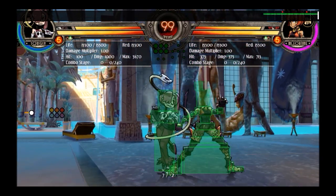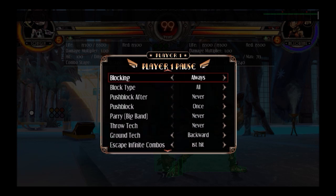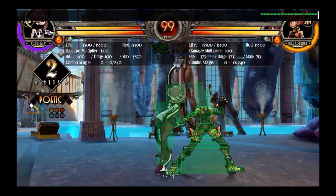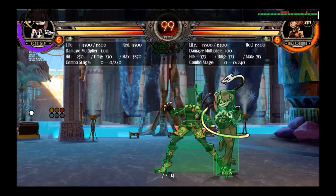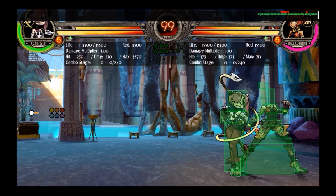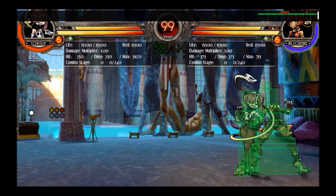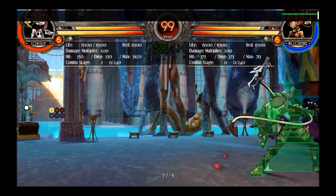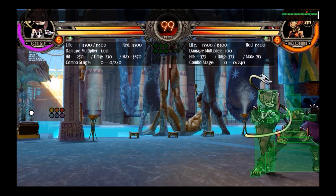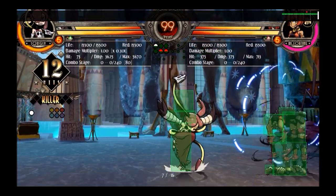You can use jump light punch as an instant overhead in some situations — the way to combo off it is to immediately go into dive kick. Note that this only works on fuzzy guard, instant double jump, or against Big Band — it wouldn't work against a crouching opponent normally. Since it extends far downwards, after a re-stand or any situation where they're standing, you can also use it as a burst bait.